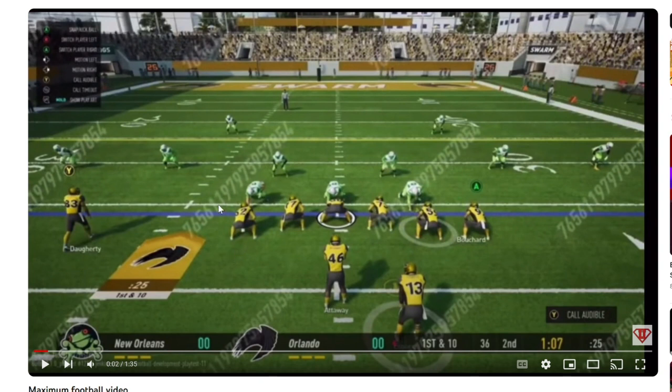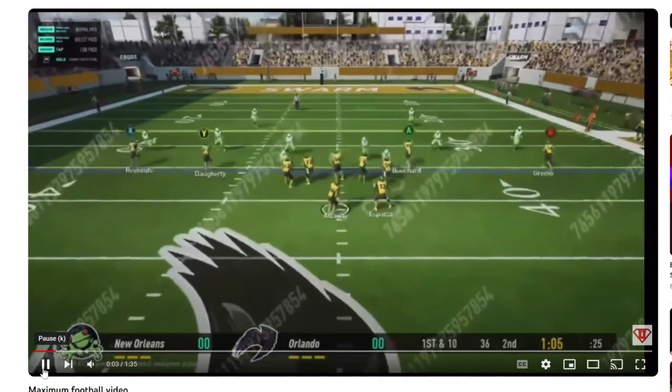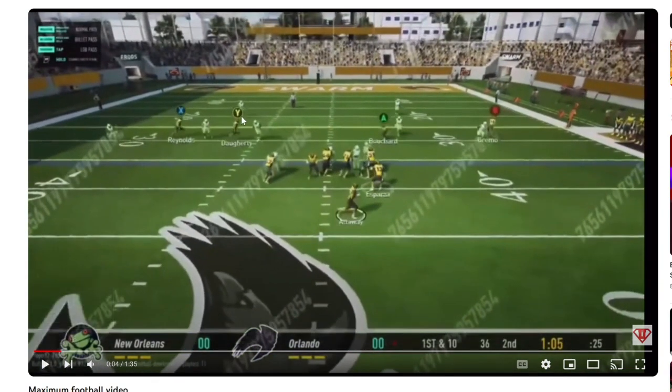A couple of things I'm really impressed with so far from Maximum Football are the safeties and their backpedal. They're taking two different angles based off the offensive alignment — this one's more straight back, this one's more from the hash to the sideline. The assignments the defensive players are going through look a little bit more complex than what the Madden reads are.